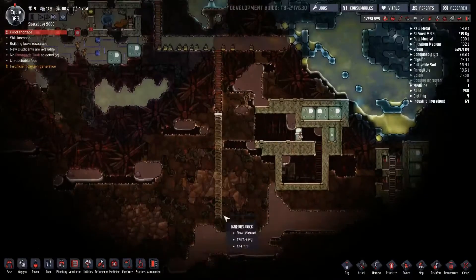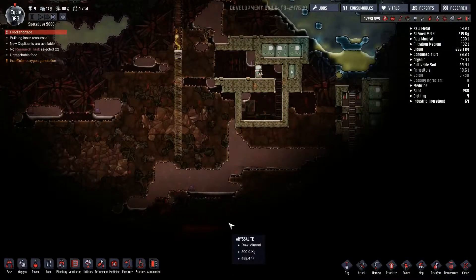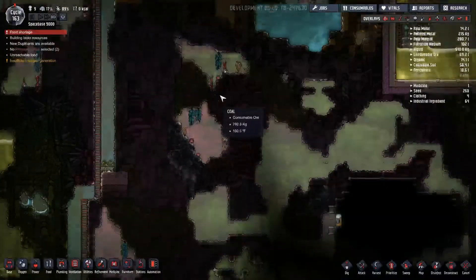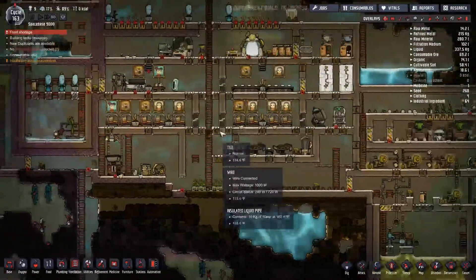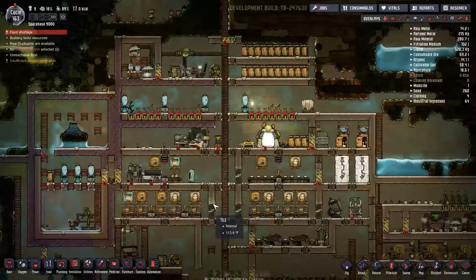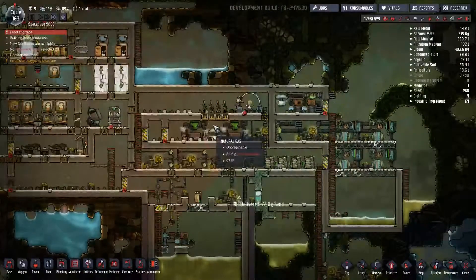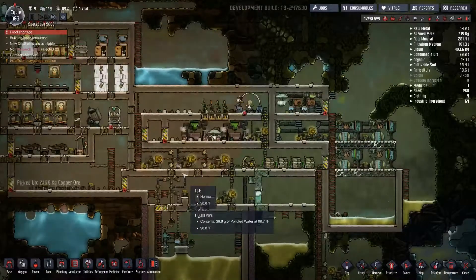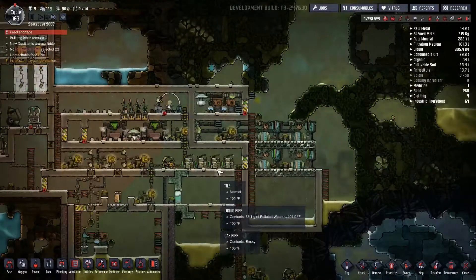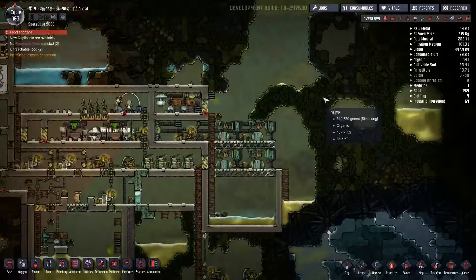We're going to go back down and see how we are doing down here. Our ladder is being constructed ever so slowly. So I have a plan — a cunning plan. Well, not so cunning, but it's a plan nonetheless. What I'm going to do is set up an area to store oil, and I will probably set up the area to process the oil. But I need to figure out a good place for it, because it is going to be emitting natural gas. So I need to close it off, but a duplicate has to run the station. I'm going to need a more better airlock than this.